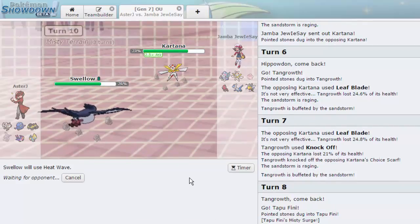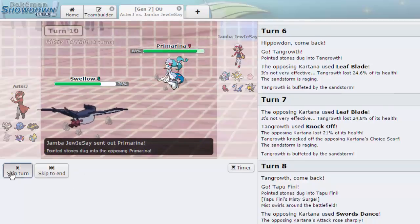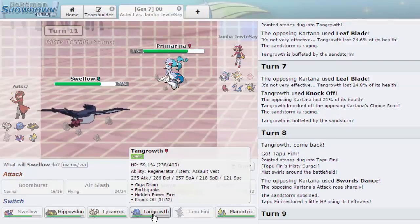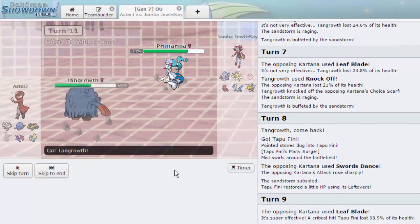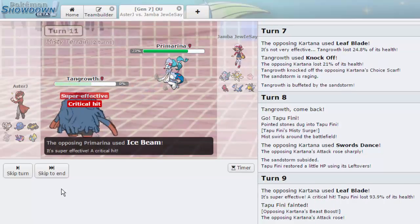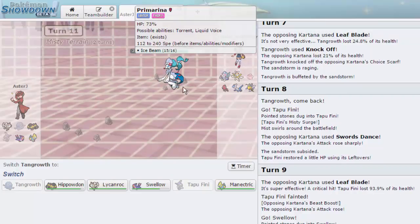It's way too strong at plus three attack. It goes into Primarina — that's absolutely fine since we have Assault Vest Tangrowth to take a hit from it. I'll switch in. Primarina is extremely strong and it's getting closer to Boomburst sweeping, so we'll see. He goes for Ice Beam — a solid play, I didn't think he'd be packing that, but now I can go into Manectric freely.